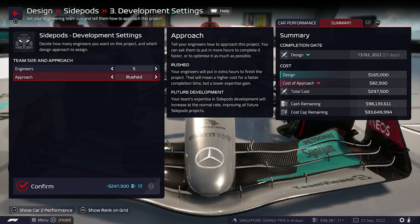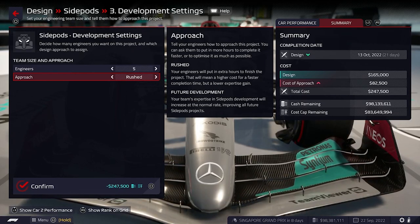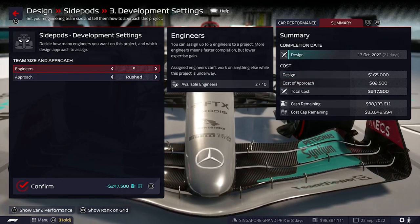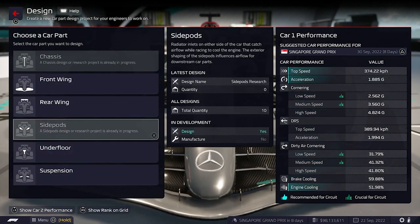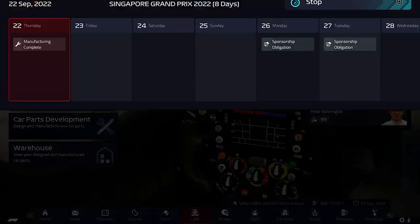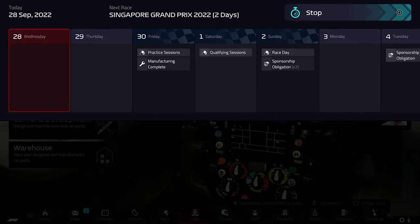We've got eight days until the Singapore Grand Prix. If we go rushed, these side pods can probably come in by the race after Japan. There are five races left in the season and we need to get some more in. We're going to rush it — in three weeks I'm hoping that can make a big difference towards the end of the season. For engine cooling it's just the chassis and the side pods, and the chassis already has a research in progress.